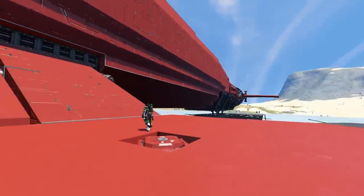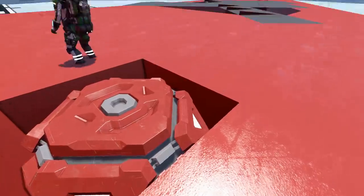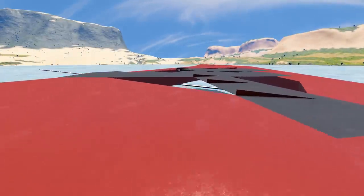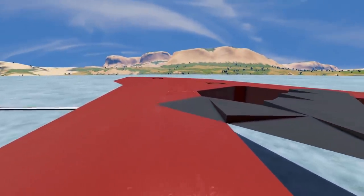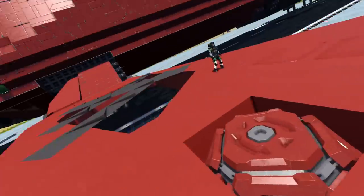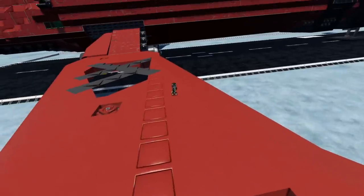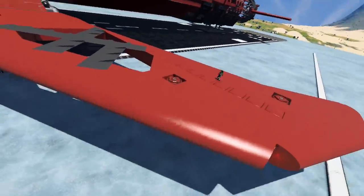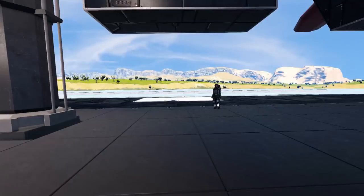I embedded decoys into it because even in the lore, the Whale King is not a combat ship. It has defenses, but it's not for frontline combat. There are lots of decoys — three per wing, and then a lot more in the back.